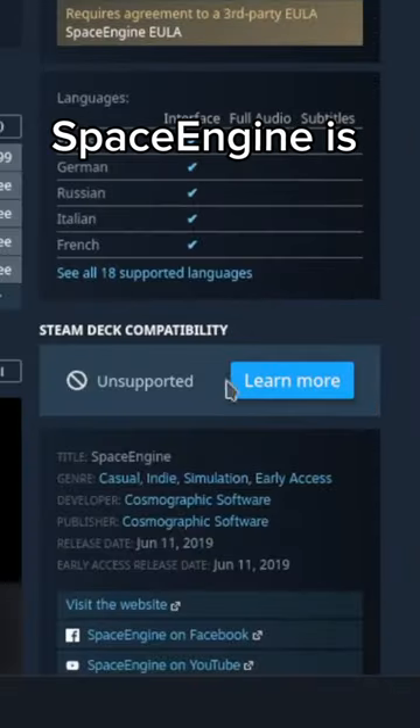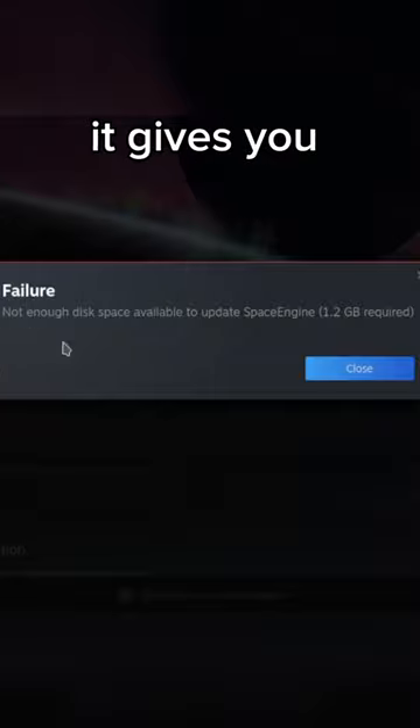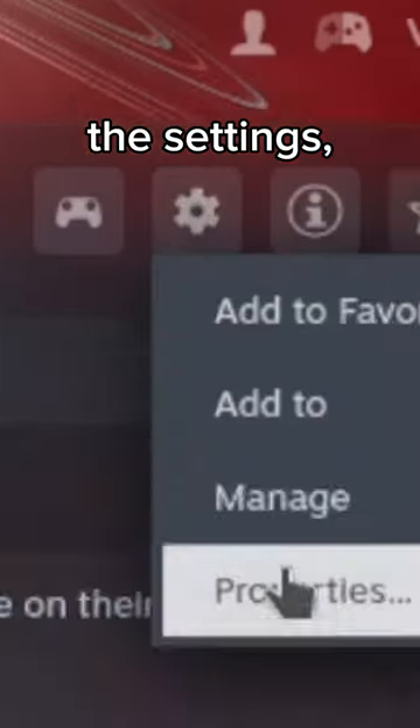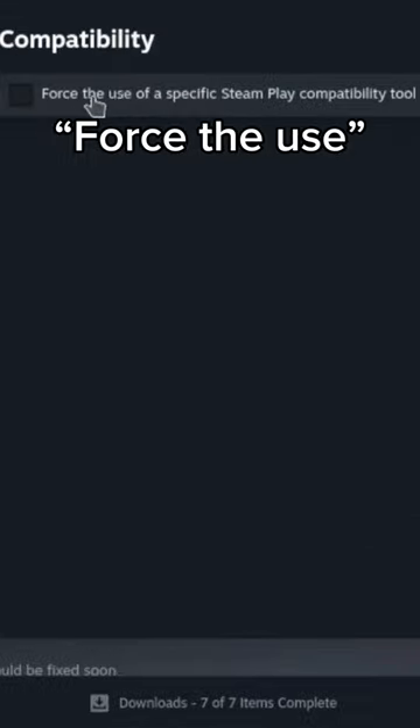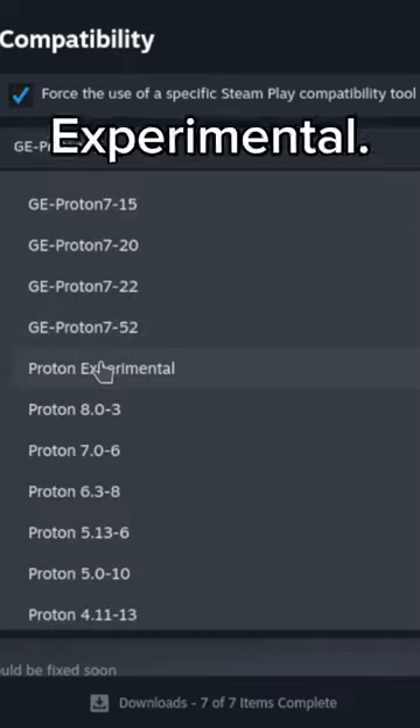As you can see, Steam says that Space Engine is unsupported on the Steam Deck. And if you try to play it, it gives you this error. So what you need to do is go into the settings, go to properties, go to compatibility, force the use of a specific Steam Play compatibility tool, then do Proton Experimental.